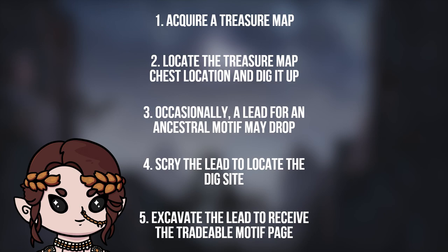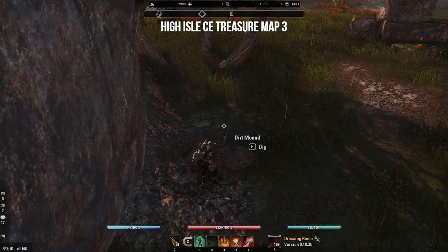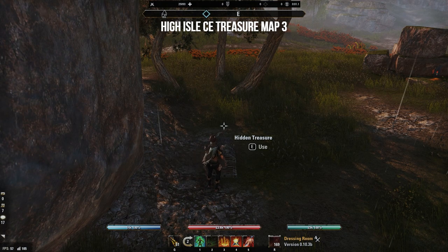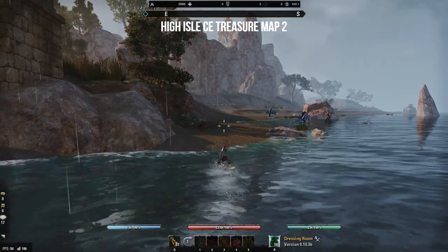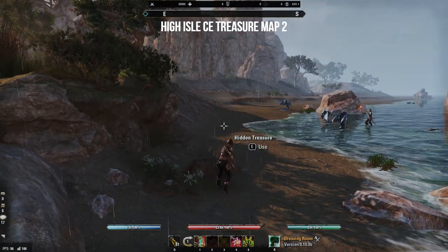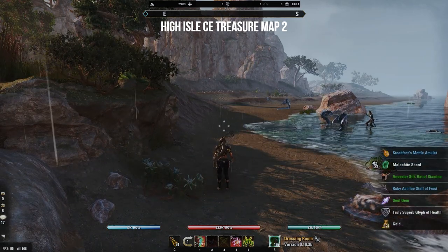I have no idea why they don't just word this segment properly — it's the source of a lot of confusion every time new ancestral motifs drop. It's also why some players have the gall to try and trick unaware players into giving them their supposedly worthless treasure maps for cheap. When in reality, these maps are incredibly valuable. Be a good Samaritan and call this out if you ever see it. Scamming's cringe.